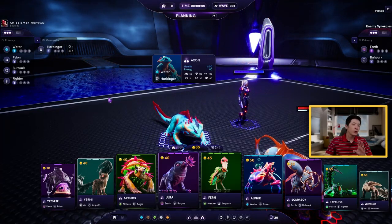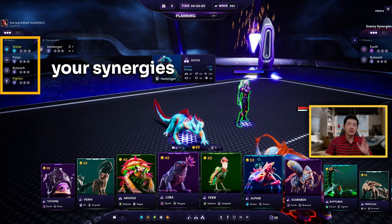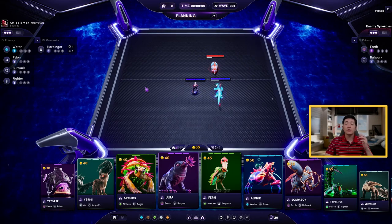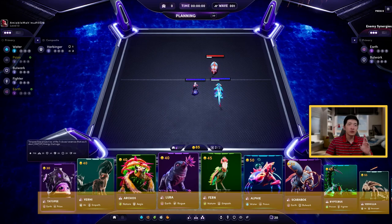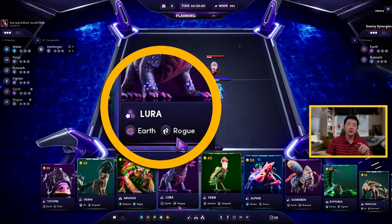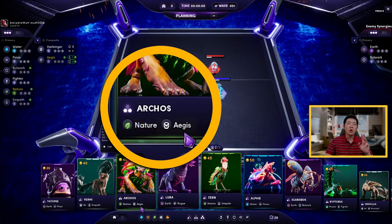Now let's talk about synergies. On the left you can see the synergies of your team currently on the board, and on the right are the synergies of the enemy team. The primary synergies are the synergies that most stage 1 Illyvions share. For instance, Taitope is Earth and Saiyan — those are primary. Lura is Earth and Rogue — also primary synergies. Arcos is a stage 2 Illyvion, so he has one primary synergy like nature and a second one which is composite.